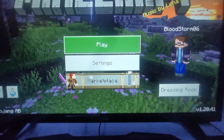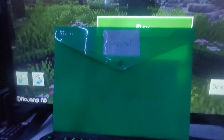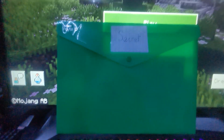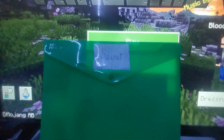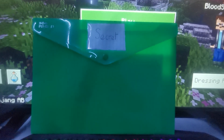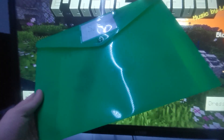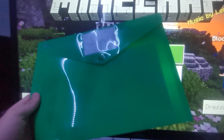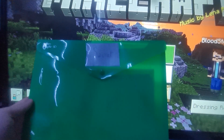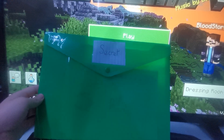Some of you may have seen a community post recently where I showed off a green folder — I've got it right here. We're going to place it in front of the Minecraft screen. I have written 'secret' on it because I am not opening it up yet. I feel like a couple of people might know what this is — I've mentioned it a lot. What could be in here?